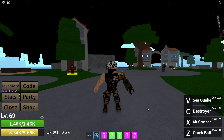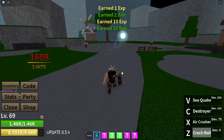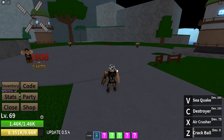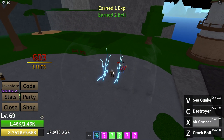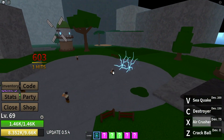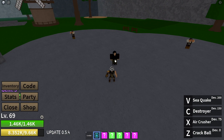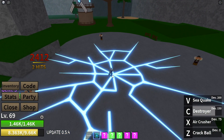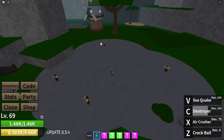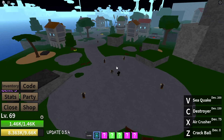Next up, we have the Quake Fruit. Here is our first move — Crack Ball. Pretty sick. Then we got the Air Crusher — this one you gotta go closer. And then we also have the Destroyer, also a close range move. I wasn't able to hit all of these dudes, but our ultimate has really good range.